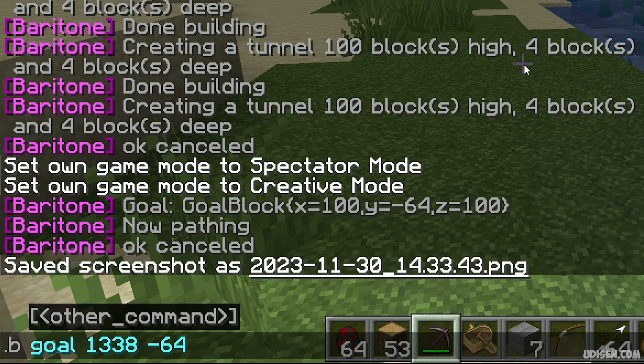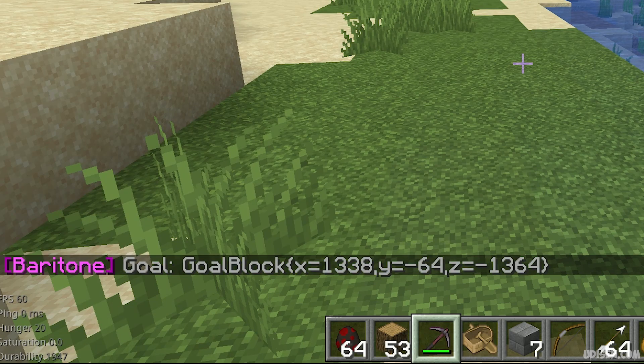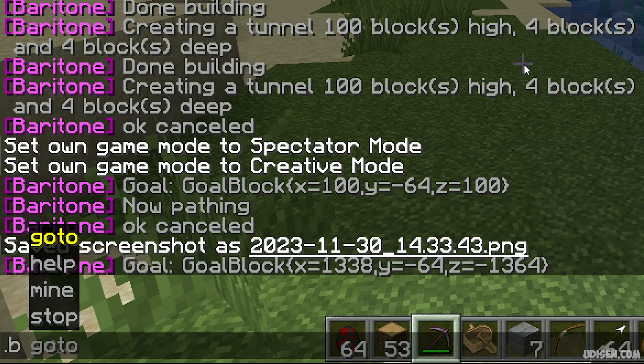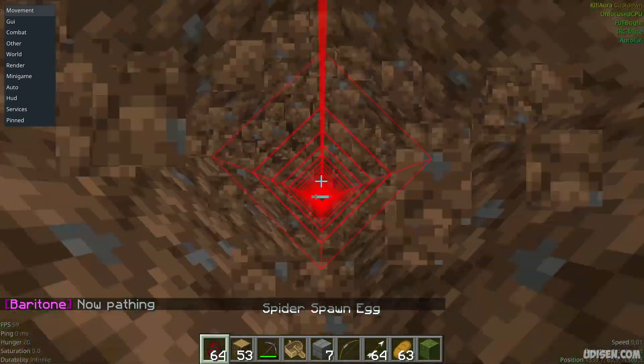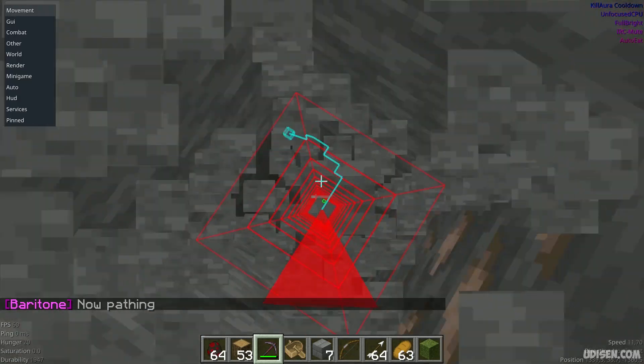The Y value of minus 64 is the bottom part of any Minecraft world. Enter the X and Z coordinates — for example, minus 1, 3, 4. After entering that and pressing Enter, we activate the goal. Then use the second command '.b tunnel' and press Enter. The system will automatically go down to the bottom part of your world, and from there it can build the mine shaft from the bottom up.